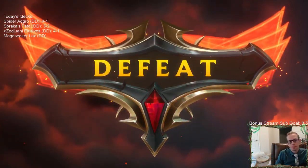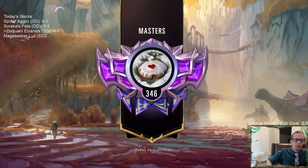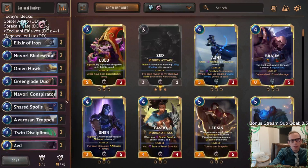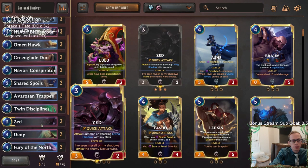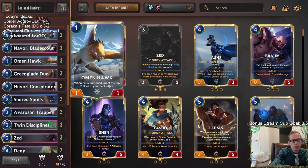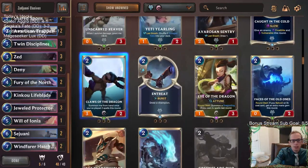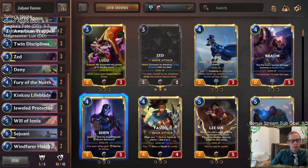Feels bad losing that matchup, but they had the perfect hand to kill me. That Tom Kench card is pretty good. Alright, we'll take a four-one though — obviously we'll take that all day every day. Another awesome showing for our elusives. I was actually pretty impressed — the power of the Greenglade Duo and Navori Conspirator. There's not very many elusives around in the format right now, so just having these elusives definitely felt good — that just wasn't something a lot of people have good answers to.